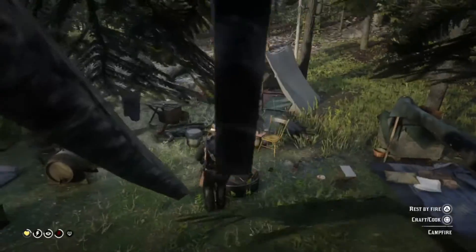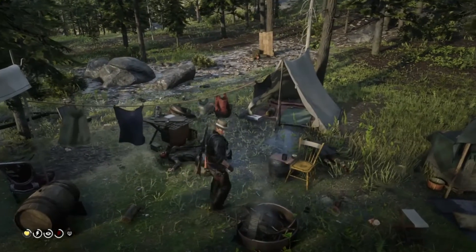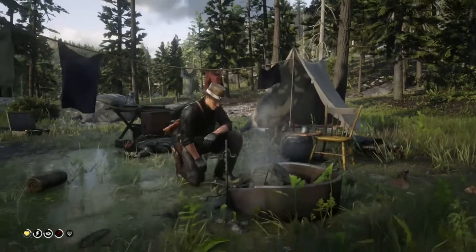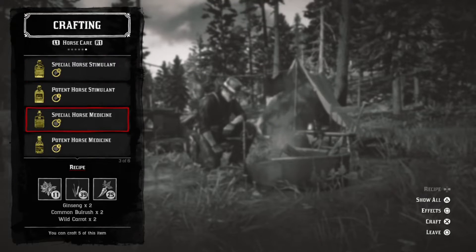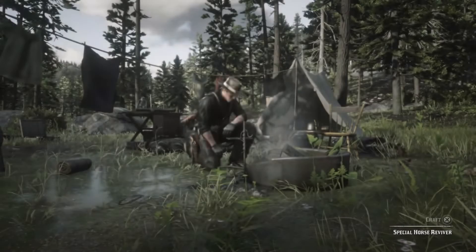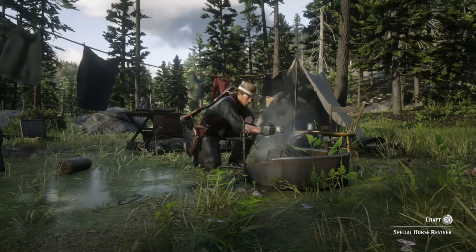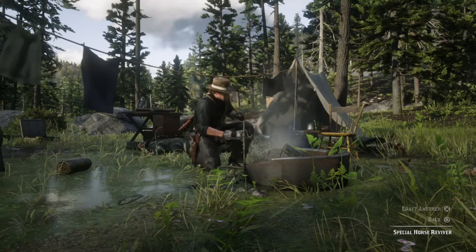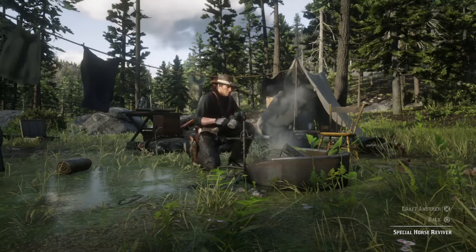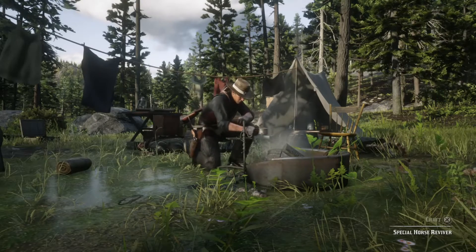But then it finally occurs to me that I can just use the fire in the O'Driscoll camp to cook up some horse reviver. And this is the utility of having the special horse reviver pamphlet, because you can make your own horse reviver. And it's better horse reviver too, because when you give it to your horse, it'll give the horse a gold health core for an entire day.